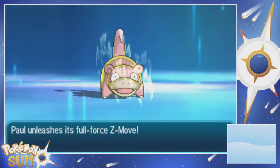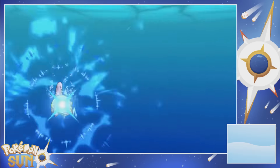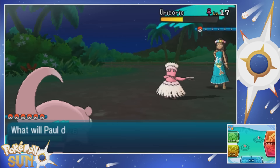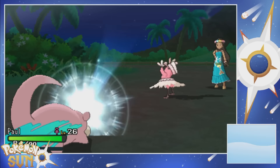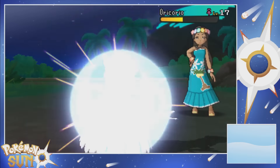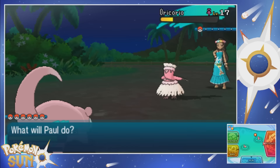Surrounding myself with that Z-Power. My back hurts so bad - I'm like a damn grandpa. Okay, so it doesn't quite kill it. Paul honestly sucks, man. I need to get this thing some better moves. Even a Z-Power is not doing - it does barely over half to a Pokemon ten levels lower. What the hell? Oh shit, I hit confusion with Confusion - I didn't even realize that wasn't very effective. I'm stupid.